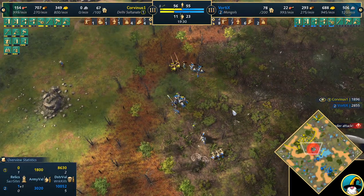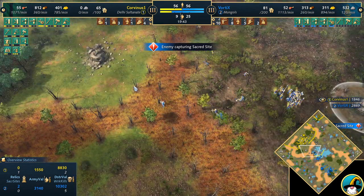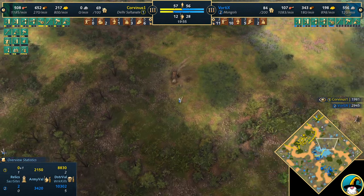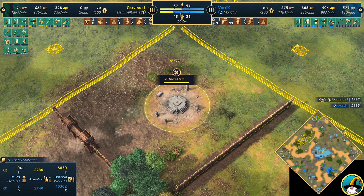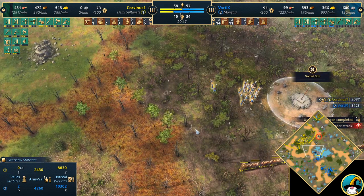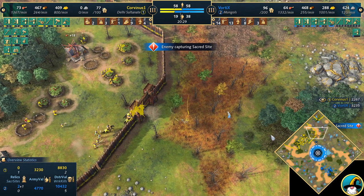Vortex is happy on one TC with the Steppe Redoubt giving extra drop-off. He's also capturing Sacred Sites and Relics — two already in the bank with more on the way. Corvinus has one Sacred Site and one Relic. Vortex is about to have four Relics, can capture the remaining Sacred Sites, and just keep pumping Keshiks. Corvinus needs to find a way back with Village Fortresses — mine stone, spam Keeps across the map, and build a villager lead.